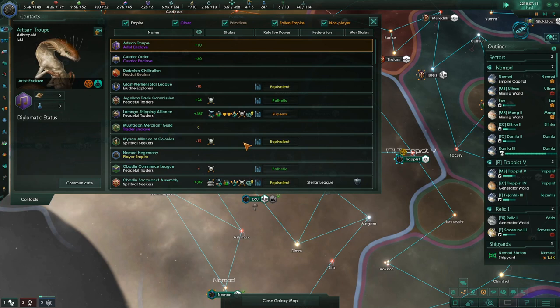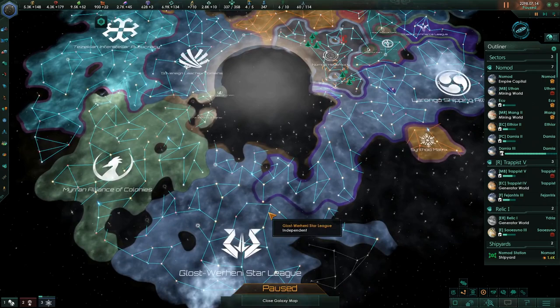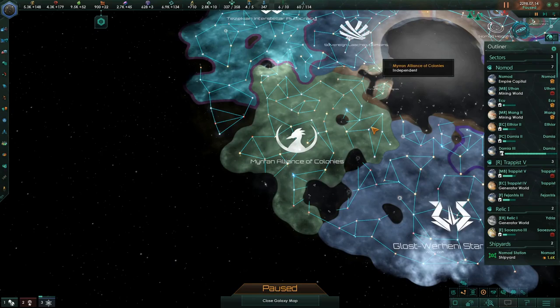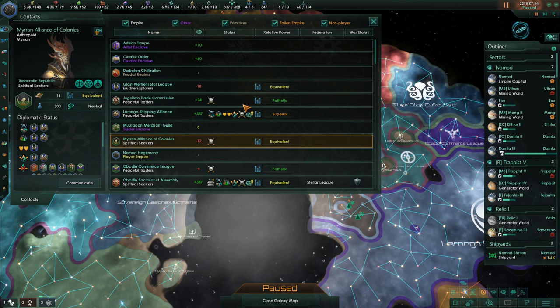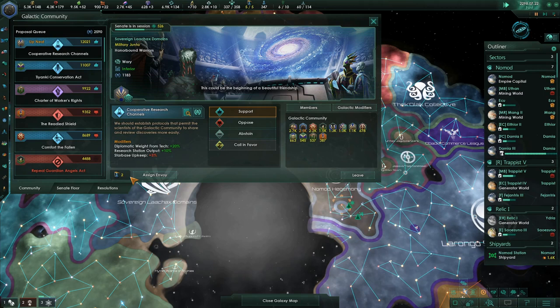I'm going to look at the Glost-Worhini Star League — they have seven planets and they're down here in the south. These other people who don't like us are over here, so it's not important to put an envoy on either of them. I might actually be better off putting my other envoy on the galactic council too. Now you can see we went from third place to second place.